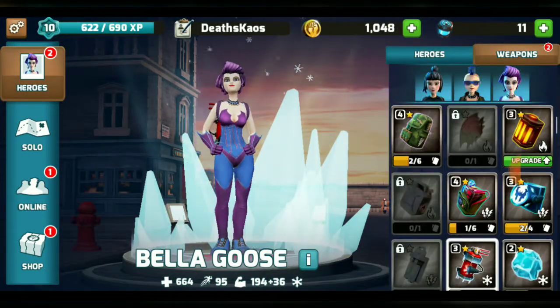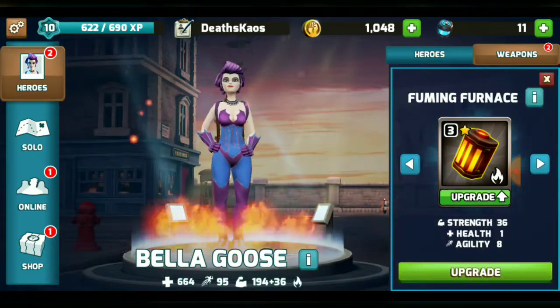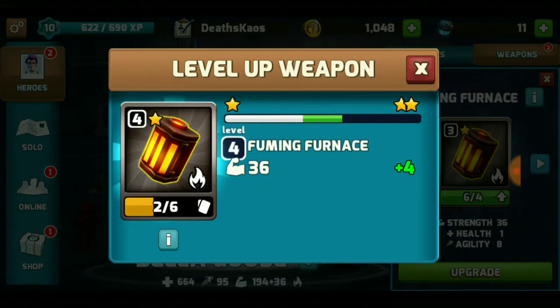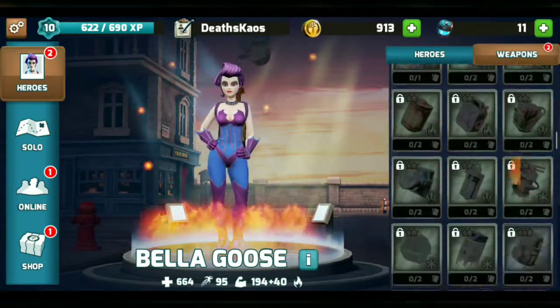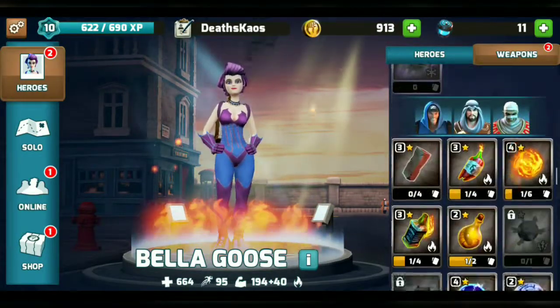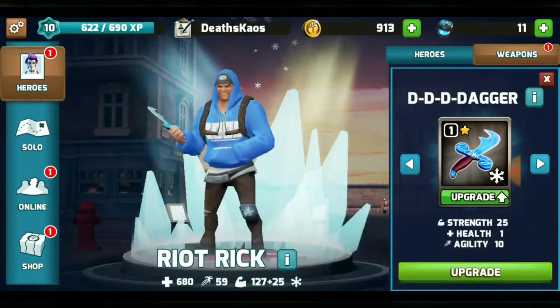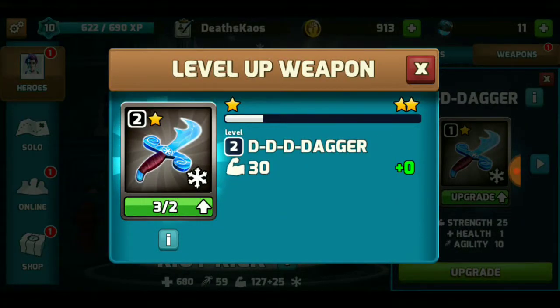Your weapons work exactly in the same way as well. So I think I've got 2 here. Let's click on this one, which is fuming furnace. And if I click on upgrade, you'll see it says 135. So it gets more expensive the higher you go up leveling stuff. This is a new weapon I've got, which is the dagger. So I can upgrade it once.